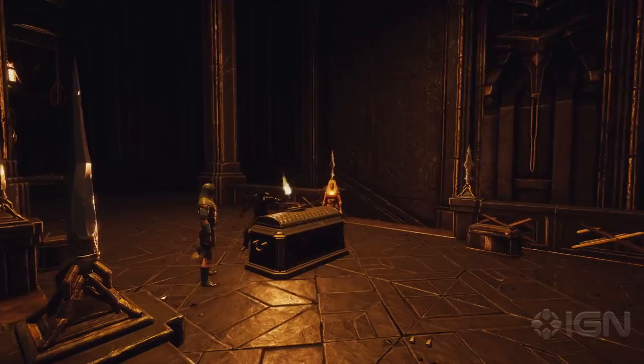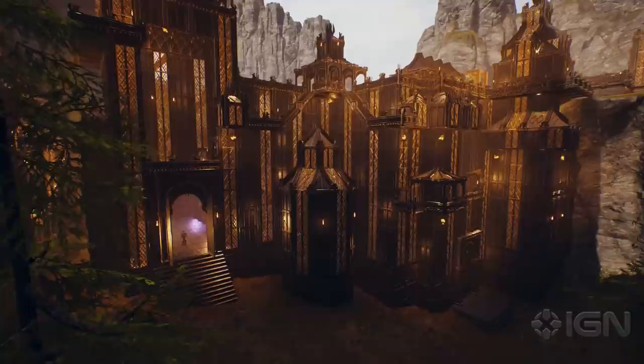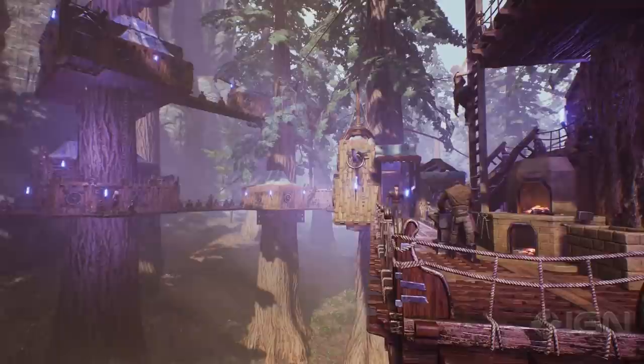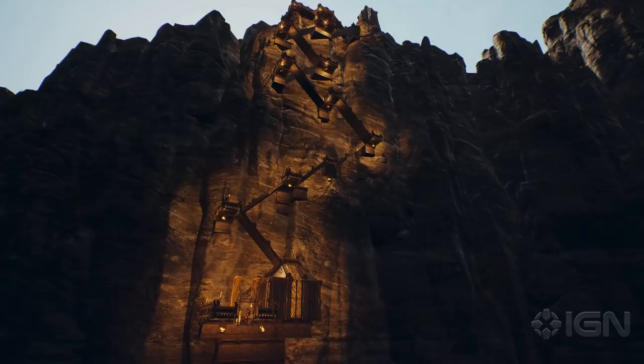Of course, it's not just about survival and domination. There's also building in Conan Exiles. The first new building set is the Flotsam building set, which is inspired by the strewn wreckage of ships around the island. There's also the Stormglass building set, which is our first building set to feature see-through materials, and is a gothic-inspired set based on the elder races that used to inhabit the Isle of Siptah.